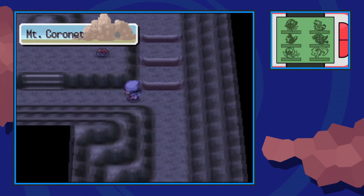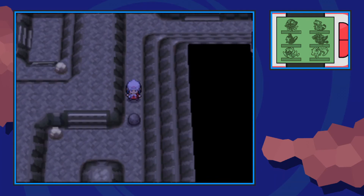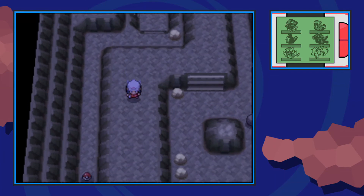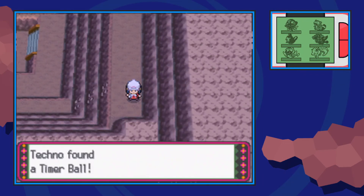Once we're here we're gonna make our way over and push this boulder down using Strength. When you do that, go up this small staircase to the left. You should be able to find the exit that leads outside back into Route 207. From there we're gonna make our way down and grab this timer ball real quick.